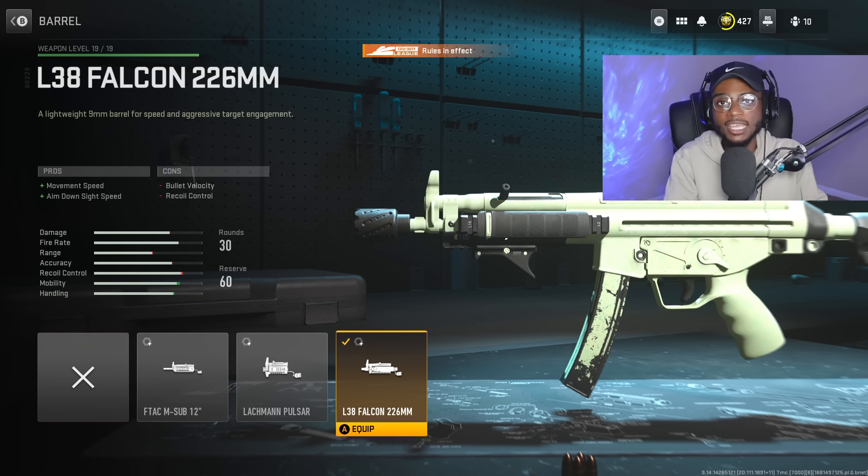For setup number three, we are taking a look at the Kastov 545. This is going to be another build based around literally zero recoil because I'm not trying to control recoil in ranked play. For the setup, we are rocking the True Tech Grip — a great option for Sprint to Fire Speed as well as Aim Down Sight Speed. We are rocking the Broadside FCT stock, bumping up Crouch Movement Speed, Sprint Speed, Aim Down Sight Speed, as well as Aiming Stability — everything we need on the 545 to turn it into a monster. We're not running an optic; the iron sights are crystal clear on the Kastov and Vaznev builds.